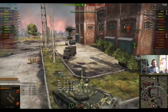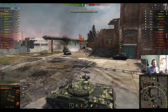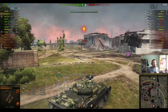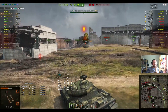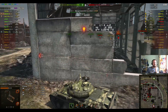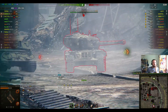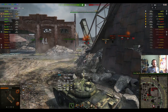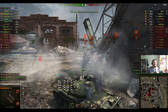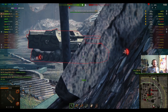The battle seems to be developing pretty easily — looks like our team, the green one, will be winning. But everything can change; we've seen a lot of games where one tank managed to completely change the picture of the battle. And the next shot goes into a heavy tank's lower plate.